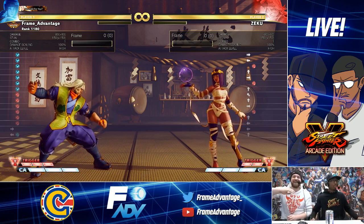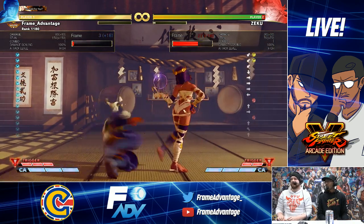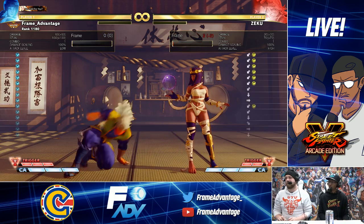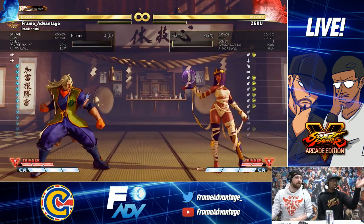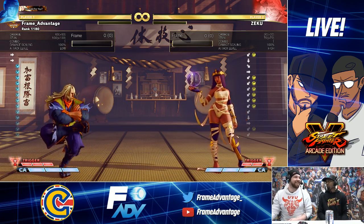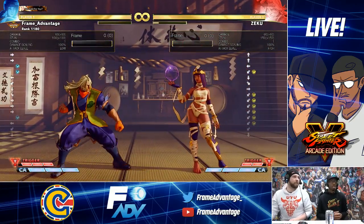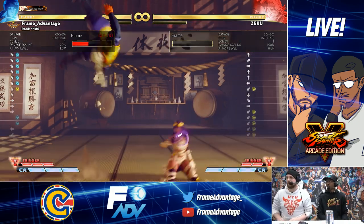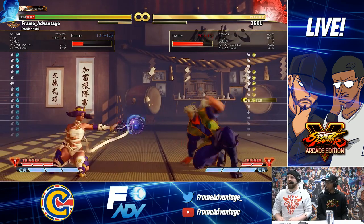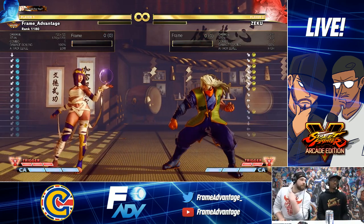Standing light kick: after the hitbox disappears, delayed the timing and expanded the hurtbox on the legs. It's a lingering hitbox, but you're never going to see the light kick and then punish it in real play. Crouching light punch: reduced the hitbox in the backwards direction. After the lingering period, more recovery — so slightly less spammable. She can't just throw it out; there's more chance for you to whiff punish it. Crouching heavy kick: V-gauge nerf.